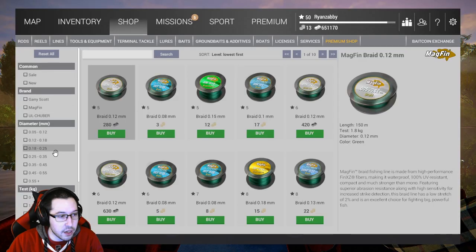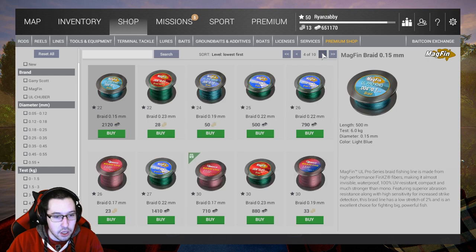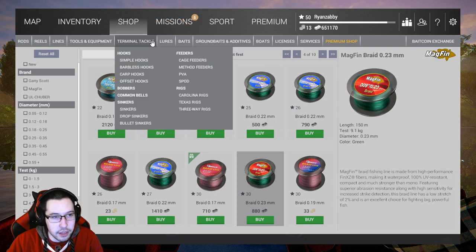For lines, you're going to want to go to braid. I basically just went to whatever unlocked at level 30. So you can use the 1.7 millimeter braid as 8.65 kilogram line. You can also use the 9.1 kilogram — either one of these will work. They're both unlocked at 30.